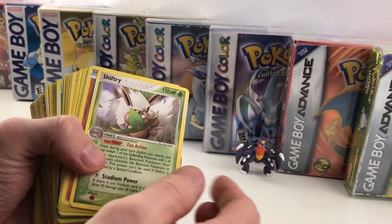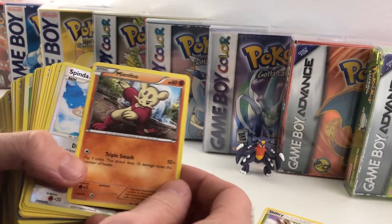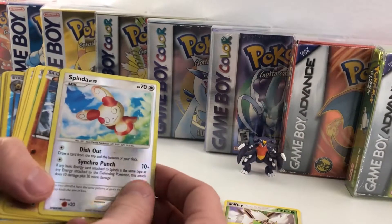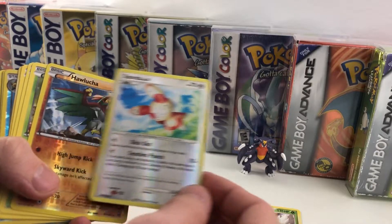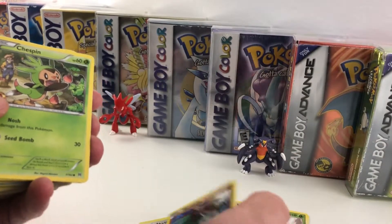No Jeff today, just me talking to myself. So we got Shiftry, we got Minfu, we got a Reverse Holo Spinda — that's kind of cool. Hawlucha! Hawluchas are rare, so we got one rare so far.